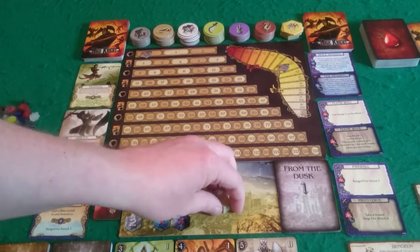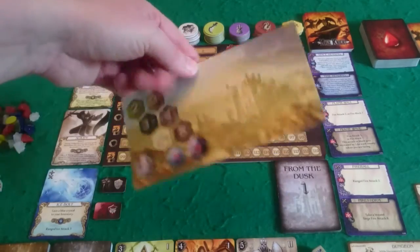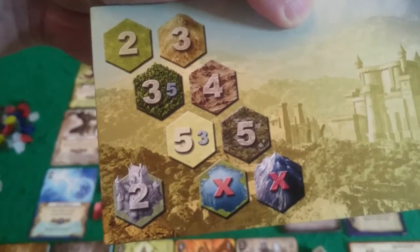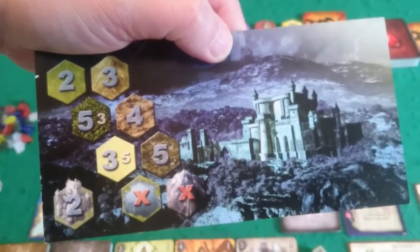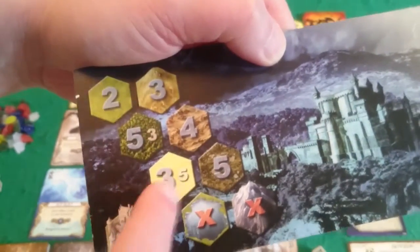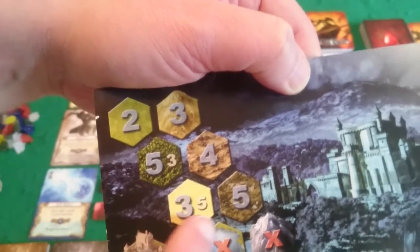To the left we have our advanced actions offering - cards that we'll be buying throughout the game when we level up to improve our deck. Down here we have the day board and night board with the available mana dice. The mana dice are used to trigger various effects on cards. The day board tells us the movement cost for each type of terrain during the day phase. You can't enter water or mountains, and the other side is the night side.